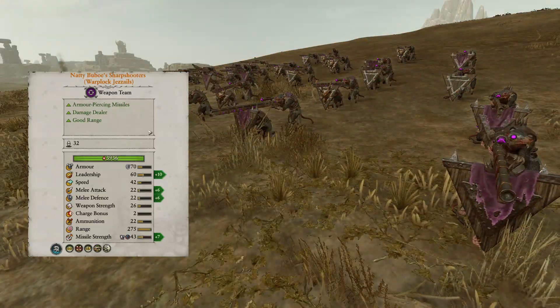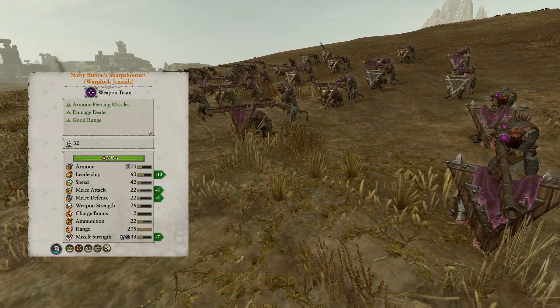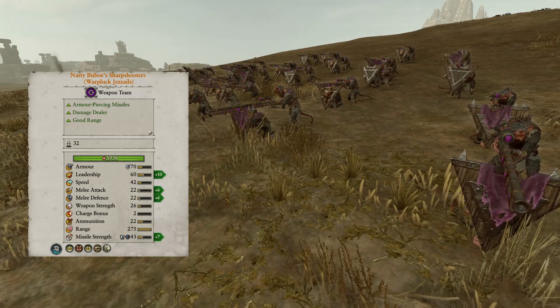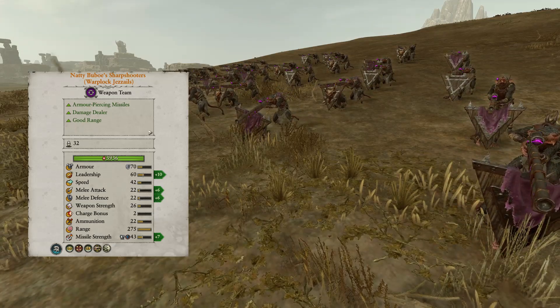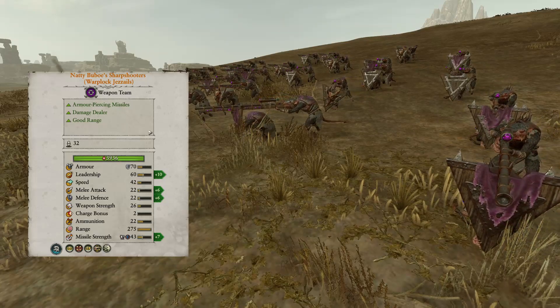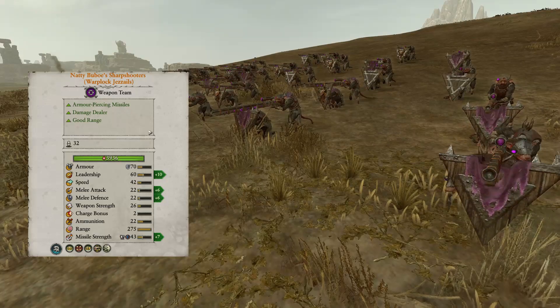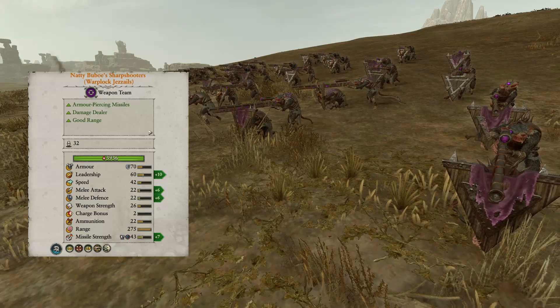Natty Bubo's Sharpshooters are Warplock Jezzails with Stalk and Snipe. This makes them an incredibly long-ranged unit that can't be seen unless the enemy has units close by, which means they can't be countered by other missile units. For this reason, Natty Bubo's Sharpshooters are an incredibly costly and difficult unit to deal with. Utilize them in the same way as the regular variant, targeting heavy cavalry, elite infantry, monsters, lords, and heroes.